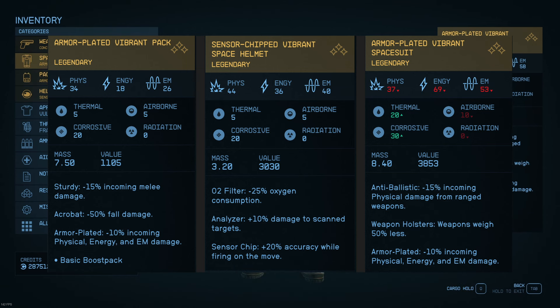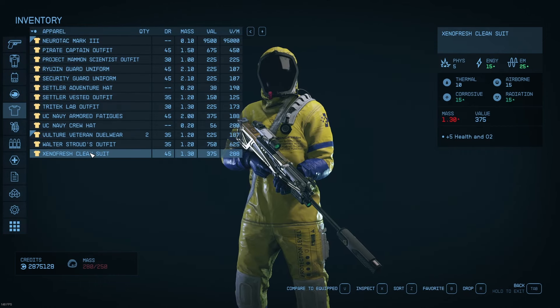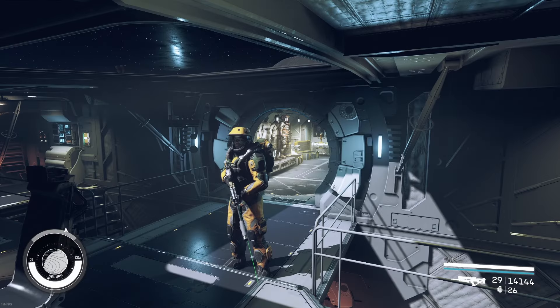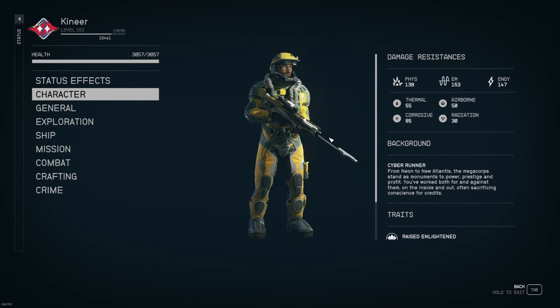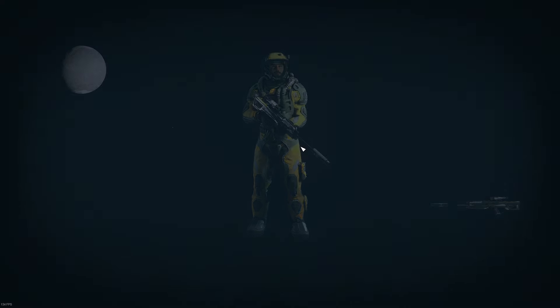and protective characteristics. I put all three up here — the pack, the helmet, and the space suit side by side. One thing I noticed about the vibrant suit is that the overall physical, energy, and EM protection seem low compared to other suits in the game. However, they have excellent traits that mitigate damage before you even get to that point. This suit has a high corrosive protection rating — assuming I pick the right apparel underneath, that gets me up to 85. It's a 20-20 and a 30, so 70 on its own.